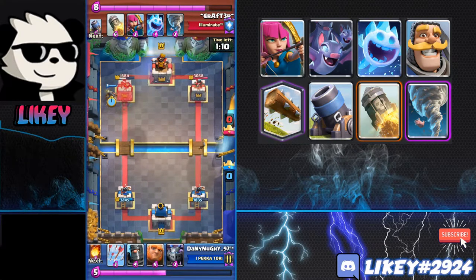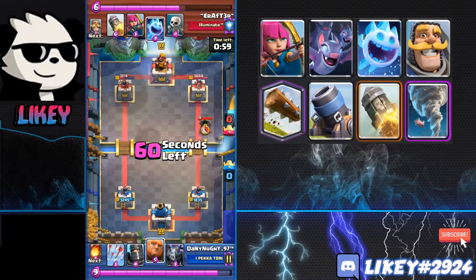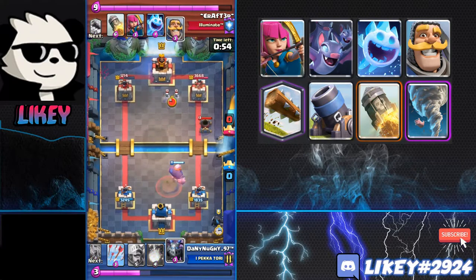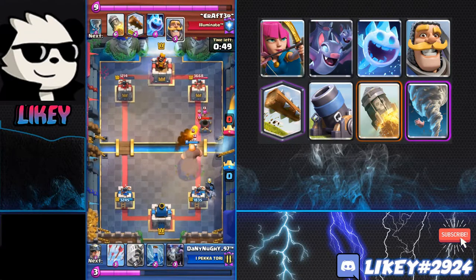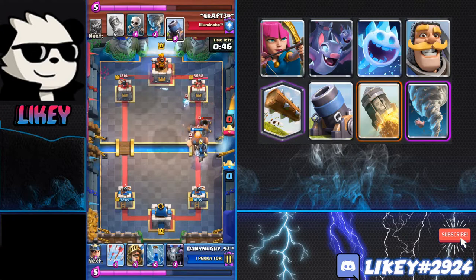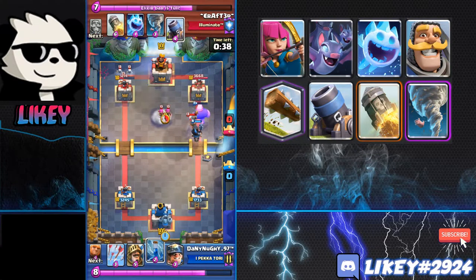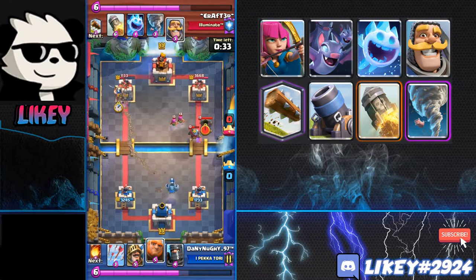His opponent drops a Prince at the bridge, which can be blocked pretty easily by Skeletons and also a Knight. This Mortar is actually getting tons of damage on the tower, just because it was dropped when the opponent didn't have any Elixir. Crafter is really good at tracking the opponent's Elixir and playing a Mortar at the right time — he knows when to defensive Mortar and when to offensive Mortar. The Tornado was failed because that was the optimal Mortar placement. But Crafter is going to win this game. He just places another Mortar. The good thing with Mortar versus Expo is the Mortar Pocket — when the Giant gets too close, the Mortar can actually just shoot straight to the tower.